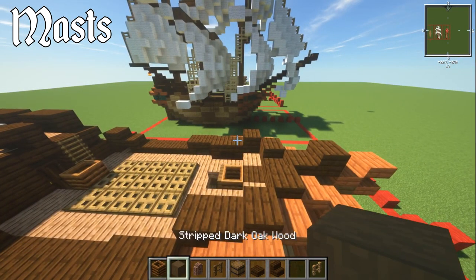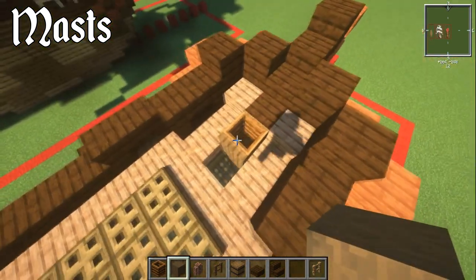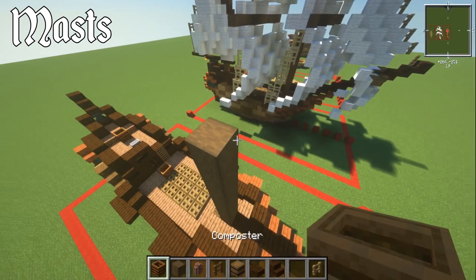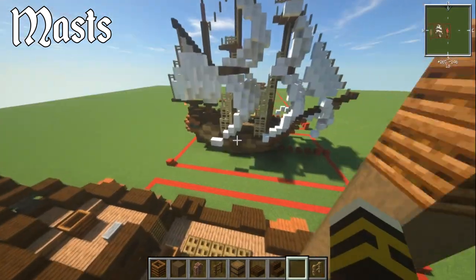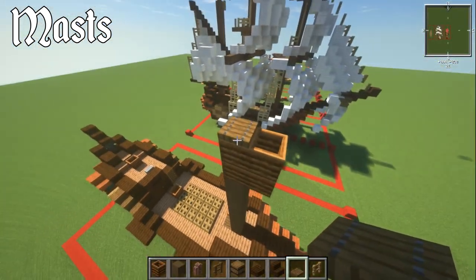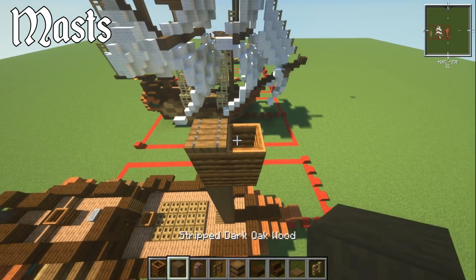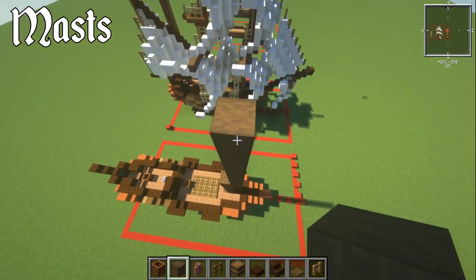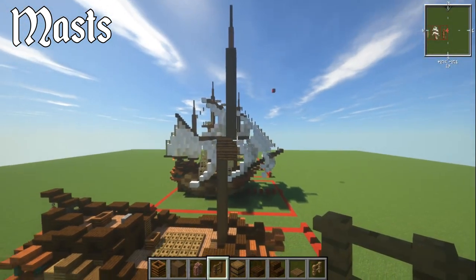For the front mast, add eight blocks of stripped dark oak wood on top of where we've got the composter. Then two composters on top, and two on the front of the last one. Cover it up with a spruce trapdoor to cap the composter. Then add eight more blocks on top of that, and two granite walls and two spruce fences on top of that.